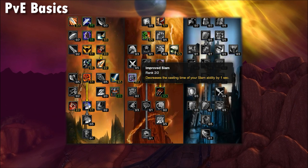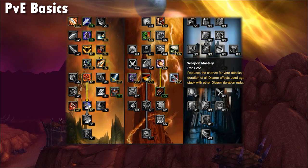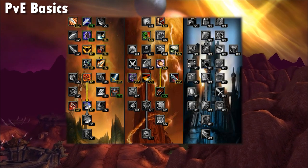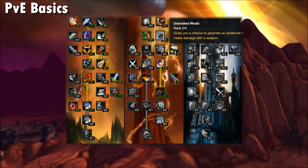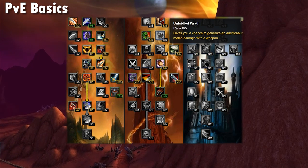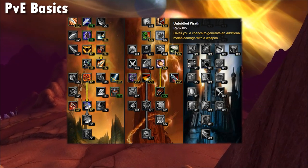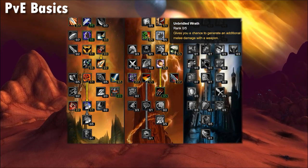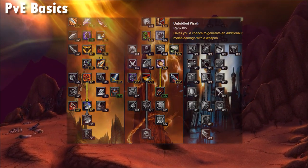In the Fury tree for the Arms build, instead of putting points into Dual Wield Spec, put them into Improved Slam for a very quick 0.5-second slam time and 3 out of 5 Flurry. Depending on exact proc scripting for Unbridled Wrath it may be better to use 3 out of 5 in Unbridled Wrath and 2 out of 5 in Improved Demo — something discussed on old Elitist Jerks forums that wasn't fully resolved and may be discovered better once live servers hit. As long as 5 out of 5 Improved Demo is up in your raid, you're all good.